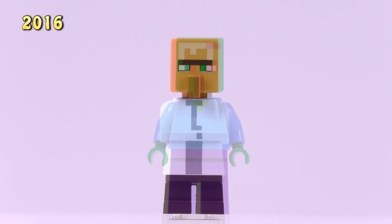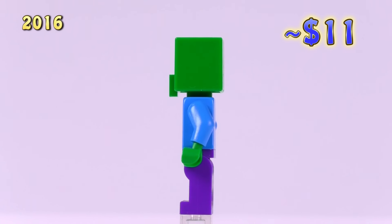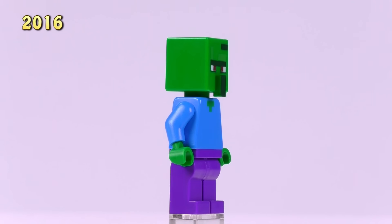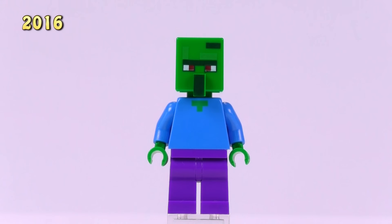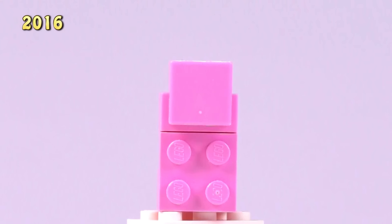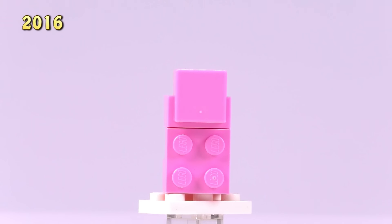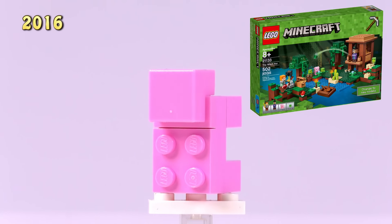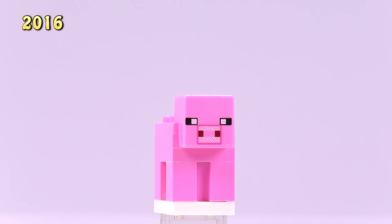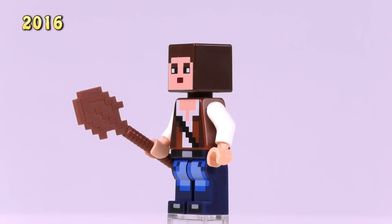The Zombie Villager is also exclusive to the Village set at eleven bucks - the only change is the zombie version of the villager head. And technically there is a slightly different Pig that appeared in a few more sets - just some plate pieces changed internally, nothing visually different. He's five bucks versus the original three fifty. Not much difference from the original.